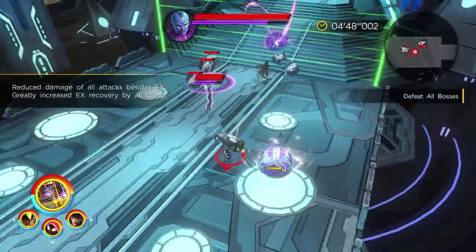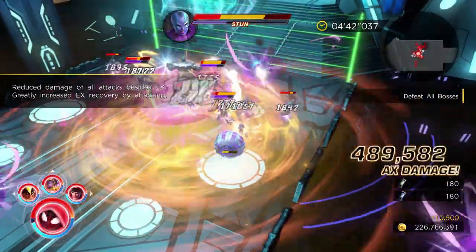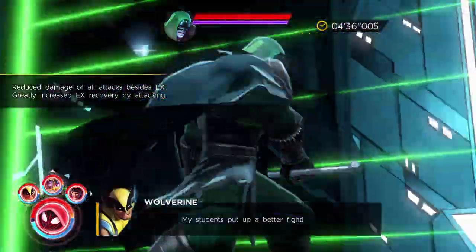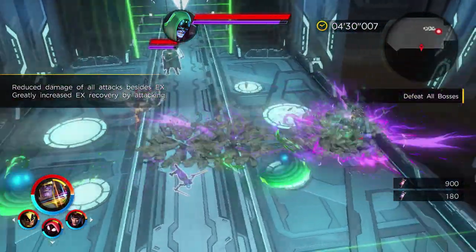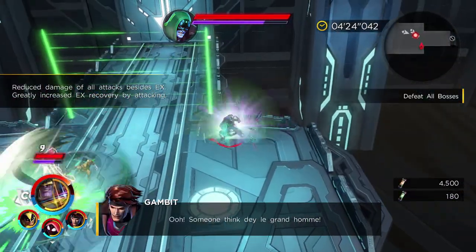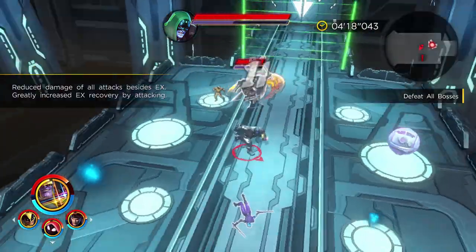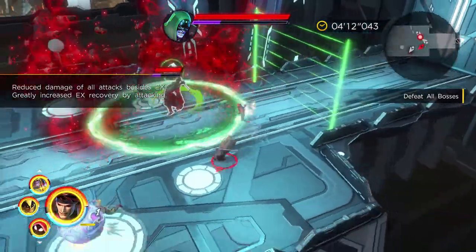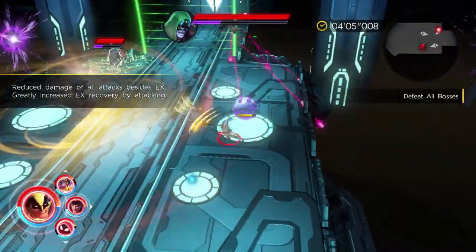The extreme attacks recharge at an extremely accelerated rate, while everything else is going to deal less damage. The other thing to keep in mind is that the Danger Room hazards included in this segment are the gravity orbs ejected out across the arena. With Thanos here, I'm not doing super great with targeting, but you can see that the Danger Room hazard throws those gravity orbs, which draw you towards it in three separate directions at a variance of 180 degrees between the three.